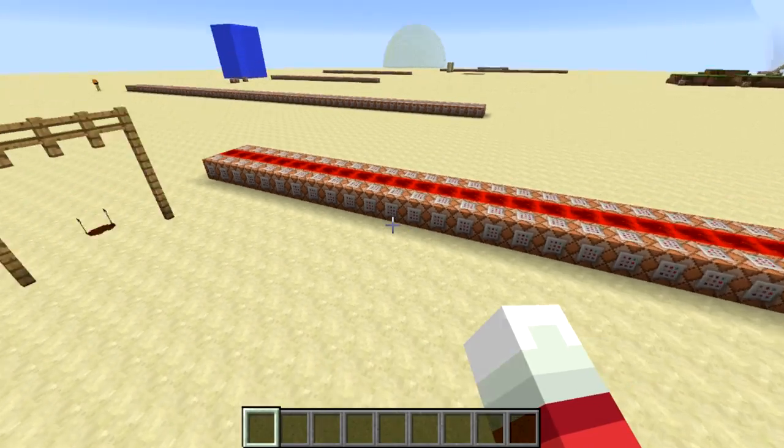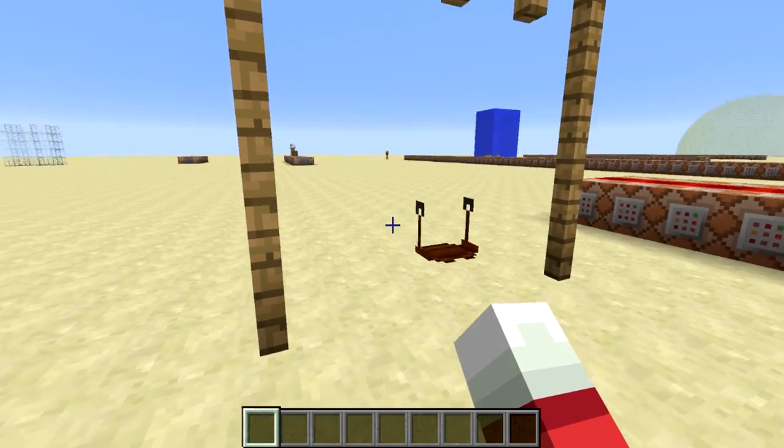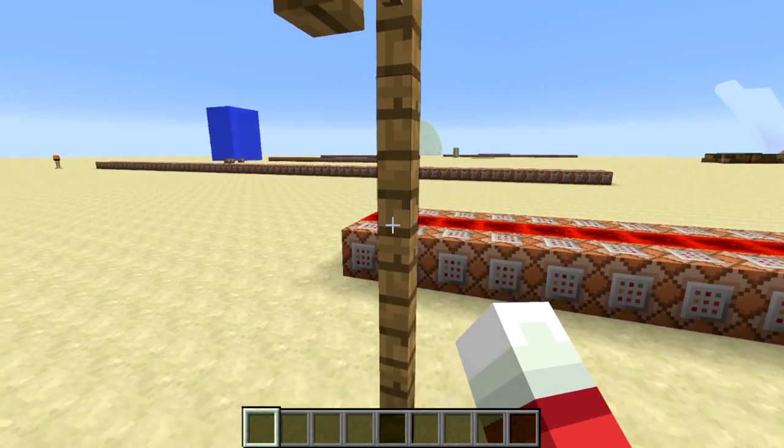Welcome back, Sethbling here. Today's command block creation is a swing set in Minecraft. Let me just right-click on the swing here to get in — you'll notice the swing starts swinging, just doing a little swing.